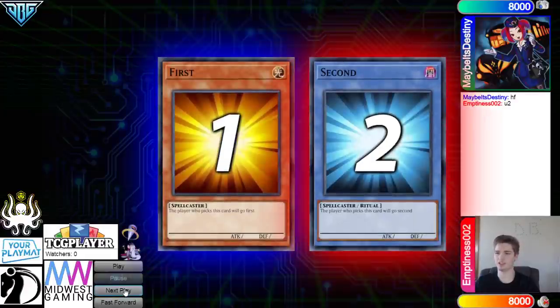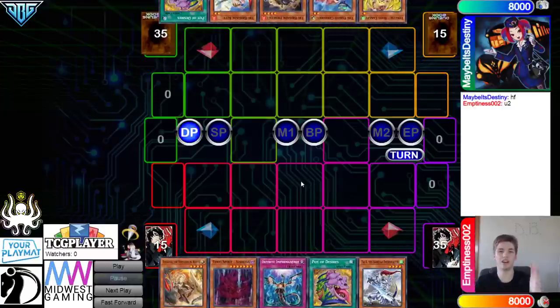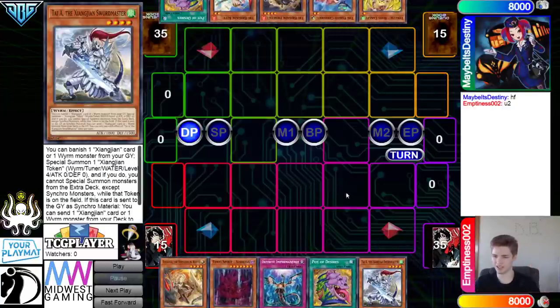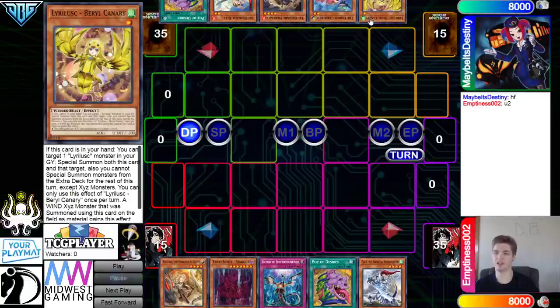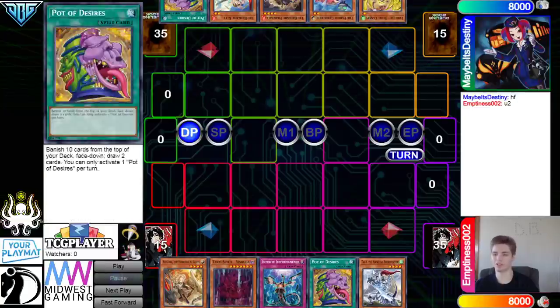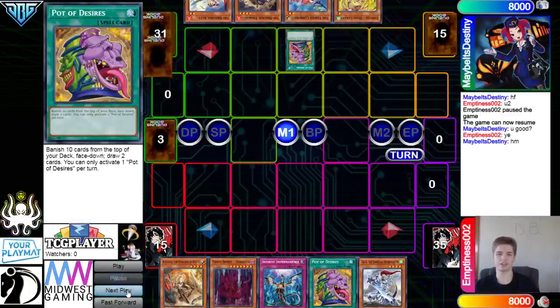We're going to see a few ties, and then Maybe It's Destiny won the rock paper scissors and decided to go first. 40 versus 40 — gotta love to see it. Opening hands: we have Ecclesia, Vashuda, Imperm, Desires, and Taiyi, and then they have Berry, Fabled, Fractal, Kit, and Desires. So we see the Bird Tri-Brigade deck with a little synchro package versus the Sword Soul Tenyi deck. They're gonna start off with Desires, banish 10.